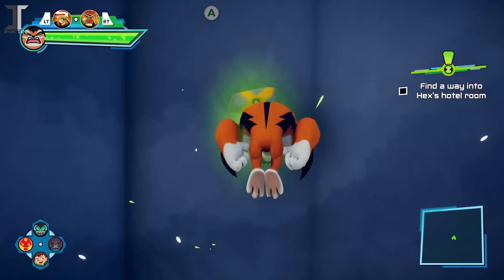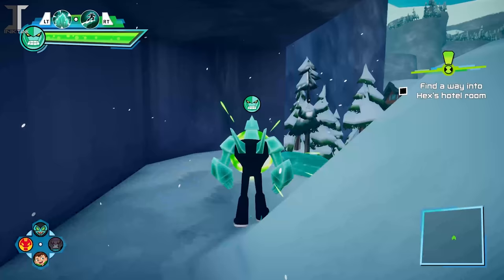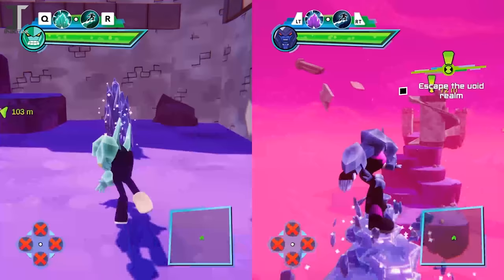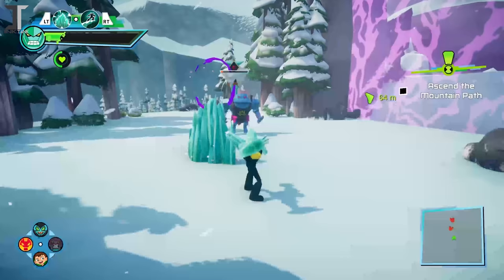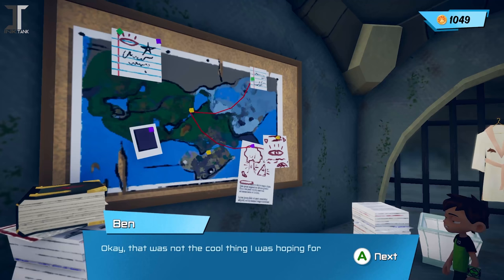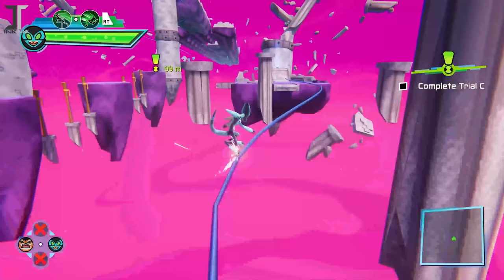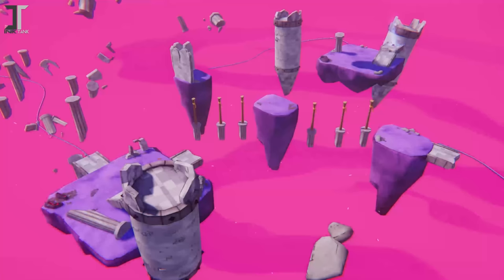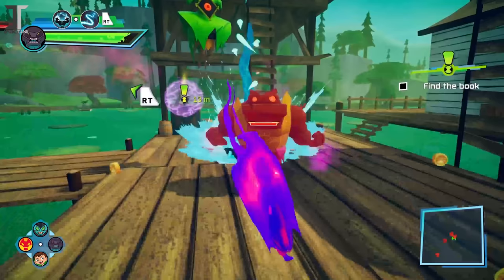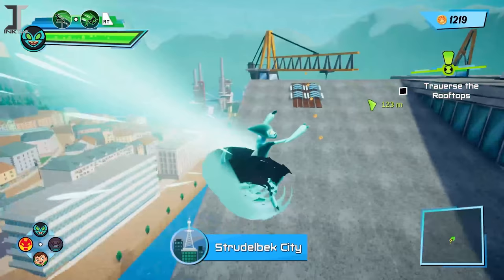Ben 10 Power Trip definitely sets itself apart from any Ben 10 game made before. It starts off a bit slower than we would've liked, but it forces you to make use of the abilities you have at the time, and we really appreciate the effort Outright Games has put into this project. The game's strength comes from how fun the gameplay can be. The combat is certainly not the most difficult out there, and the more you level up, you'll be breezing through enemies even without the power-up bars. But combat is only a fraction of what this game has to offer. I can't see myself getting tired of running around this map using all the aliens and feeling like I'm making the most out of my Omnitrix. If you're a fan of the reboot or of Ben 10 in general, playing as these aliens will satisfy you and give you the enjoyment you're looking for in a Ben 10 game.